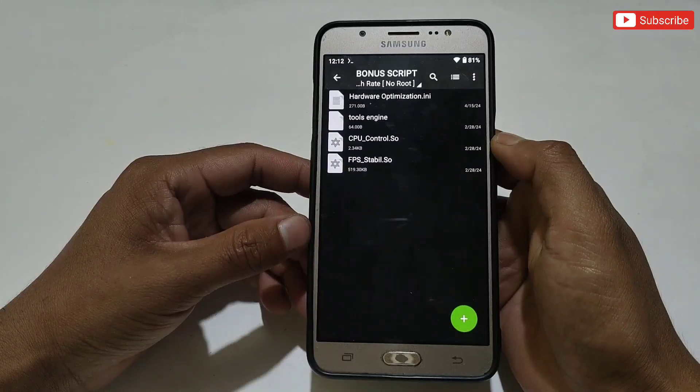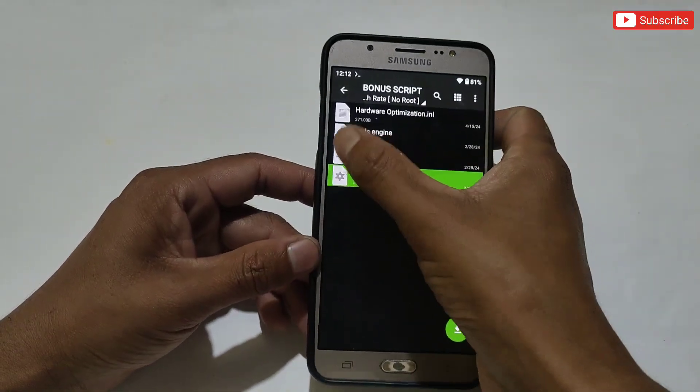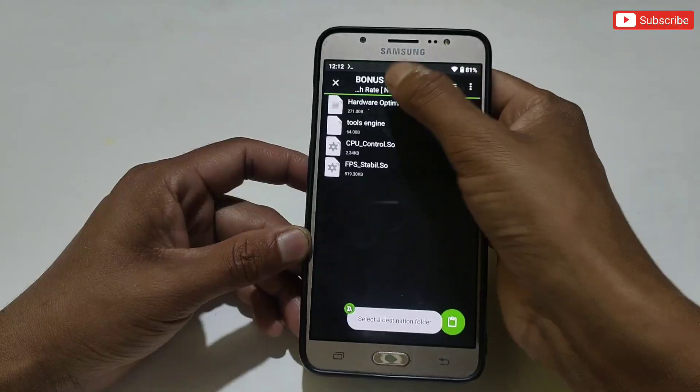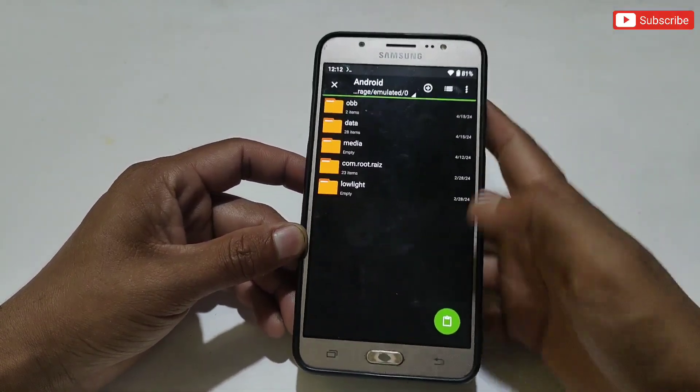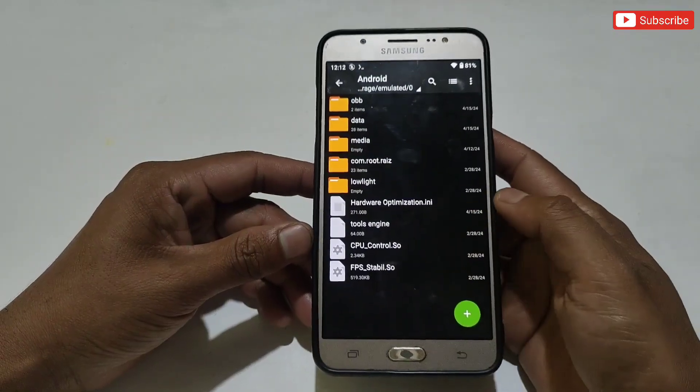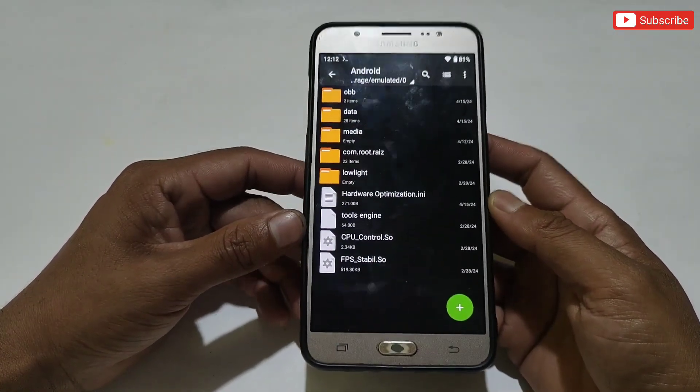After copying, go to internal storage, then Android, and paste all the files there. If you cannot access the Data folder on your phone, I have created a video on this topic and will provide the link in the I-button — you can watch that tutorial to access the Data and Android folder.